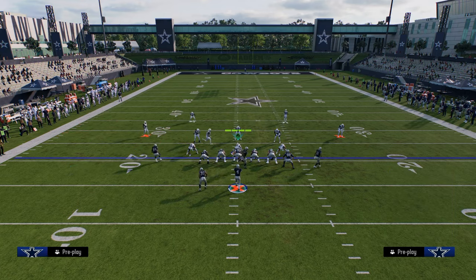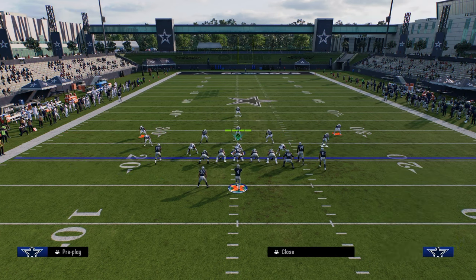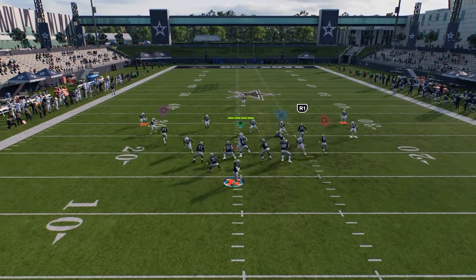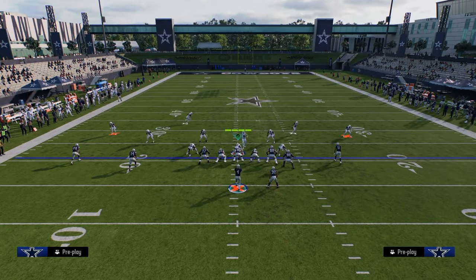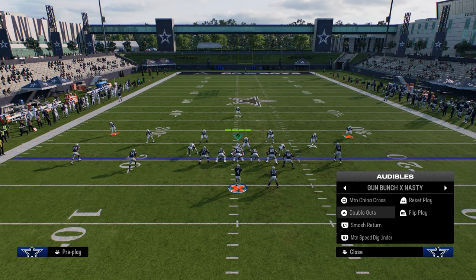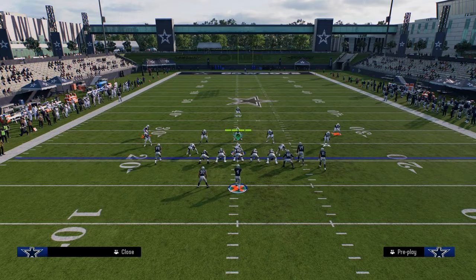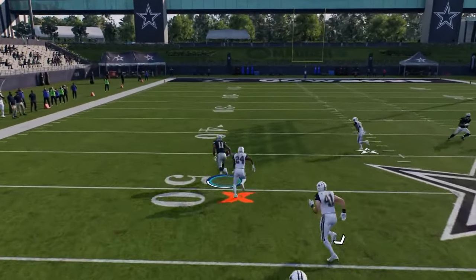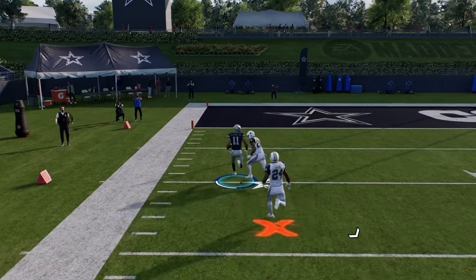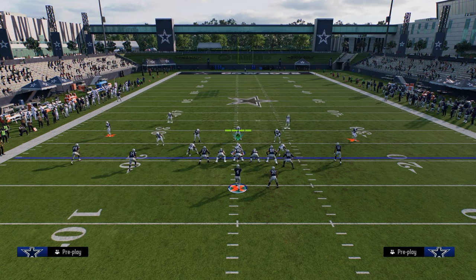If you're getting a lot of cover three, one of the easiest cover three beaters in the game is to just streak the slot receiver, drag the tight end, corner out the solo receiver, and block the running back. This has been one of the best cover three beaters in the game for years — you can just throw this corner out against cover three. Often that causes a cloud flat, which then lets you throw your tight end. But the main reason you run this play is for this sharp cutting post that gets into a really soft spot of the field, breaking down cover three or cover four.